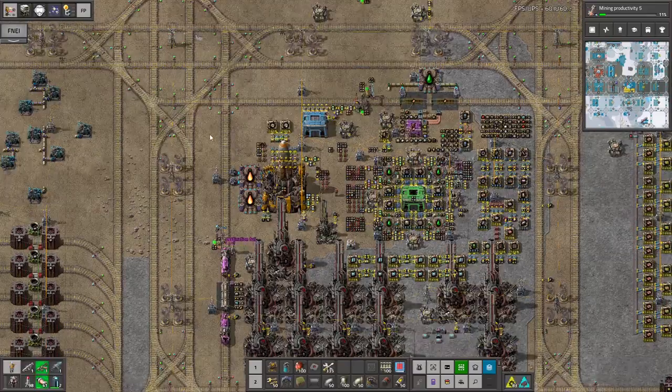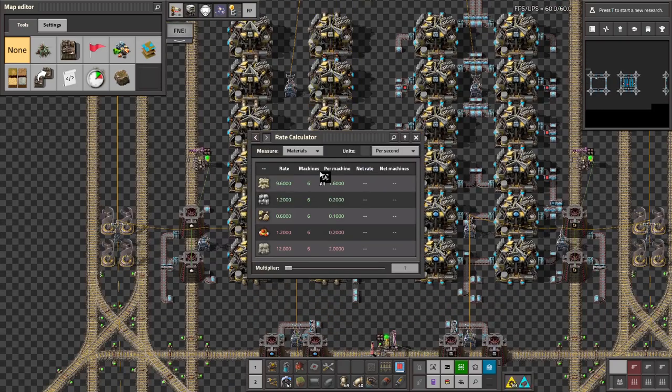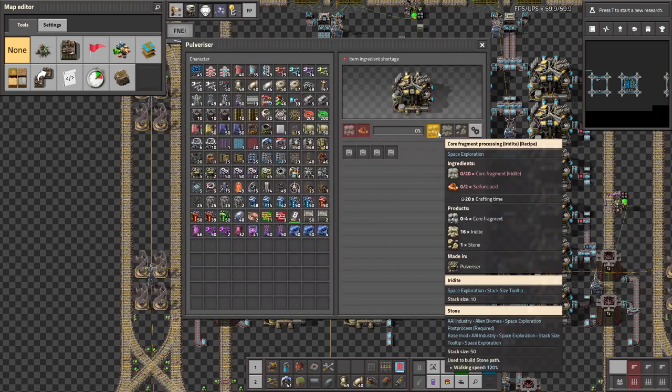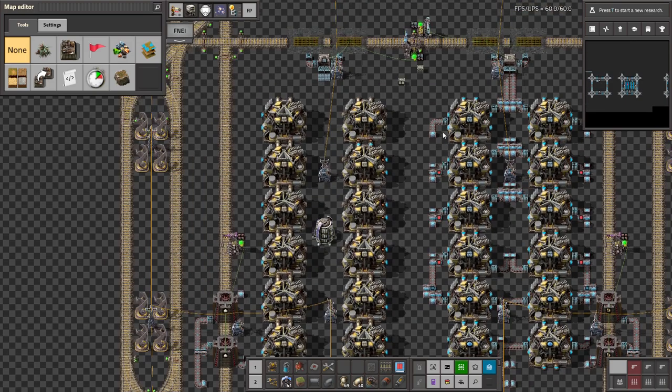Back to the editor. We're gonna get almost a stack of erudite per second from each column if we do it this way — that's a bit much. Bots don't really care about the stack size as long as it's greater than three, so maybe I should use bots somehow. In any case, we can move all of this on one belt, but I think trains are right out for erudite. Stack size 10 — that is insane.